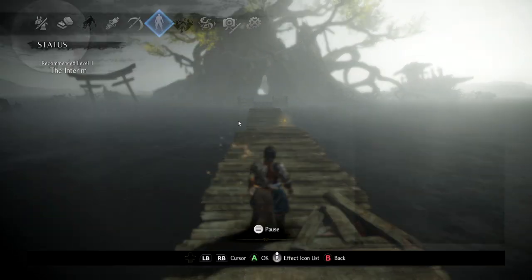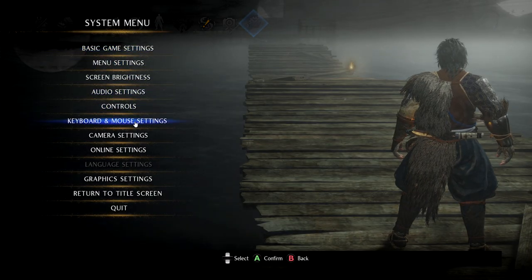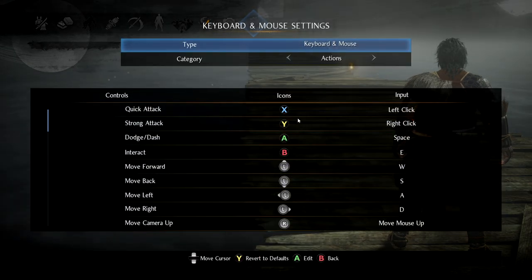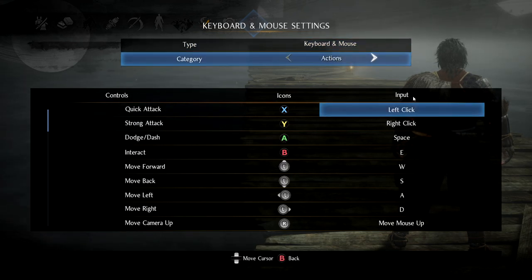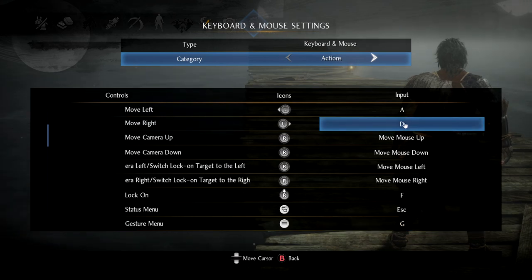First of all, you have to play with the settings a little bit — it depends on what you like — but my recommendation is that you play with the keyboard and mouse controls. By the way, never modify them, because if you modify them you will kind of forget where they are, so just leave them as they are. Write them on a piece of paper, or remember them, or play the tutorial sometimes because you can replay it.